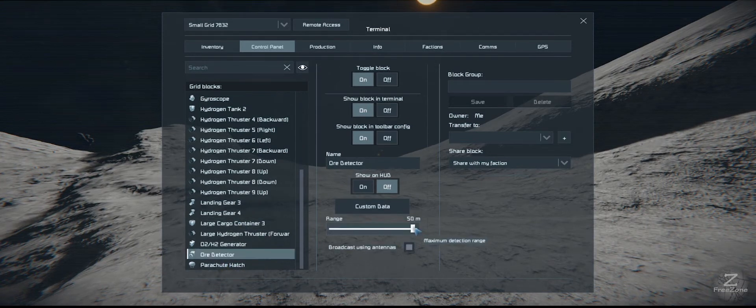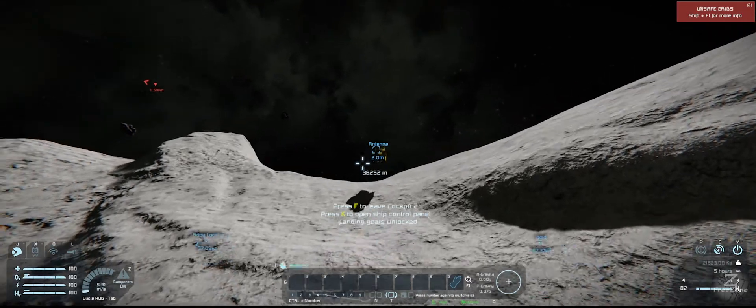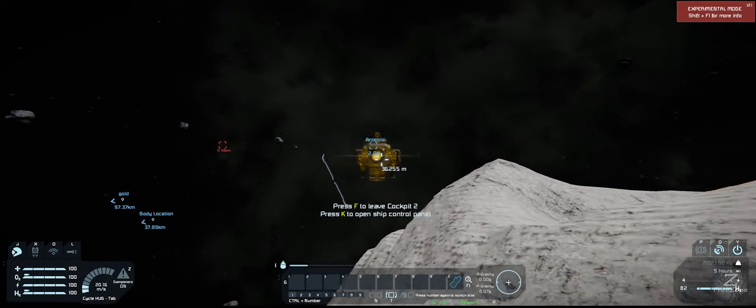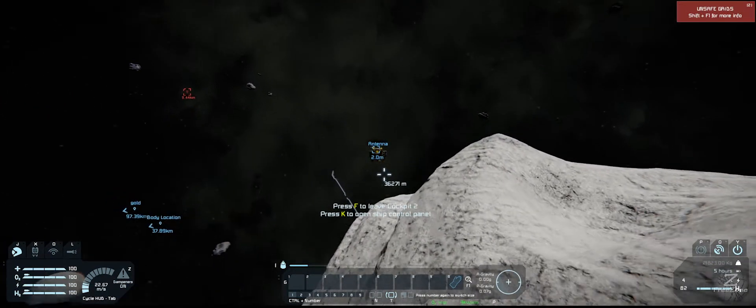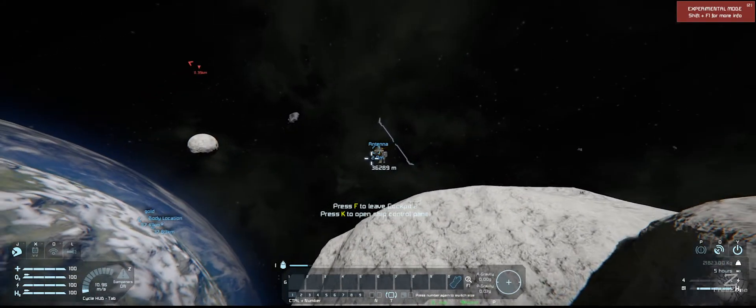I honestly can't find anything there. The ore detection on this game is pretty bad - even with a detector on here it only goes 50 meters, like that is absolutely nothing. I'm not too sure how to get more of that - I guess it's another mod. But you'd think the game would have had something else in. I can't find any ore on this guy, so maybe we'll just go to the next one.